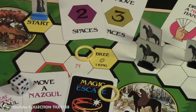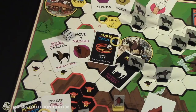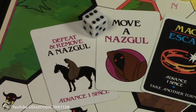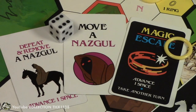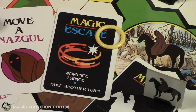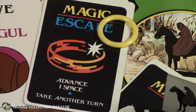You pick up your first ring at the town of Bree. Then you try to defeat Nazguls or escape them, which you can do in several ways: roll the six-sided die and get a five or six to advance one space; defeat and remove a Nazgul with a card; or move a Nazgul card to advance one space. You want to move the Nazgul onto a clear white space that one of your opponents is on. Or if you have a magic escape card, advance one space and take another turn, or use a ring that does the same thing — you can escape the Nazgul and leave them on the board.